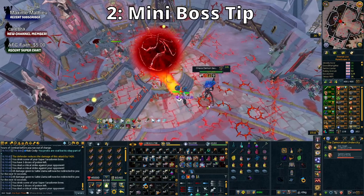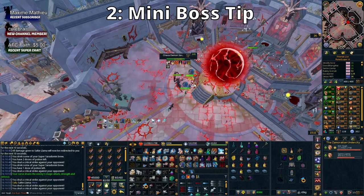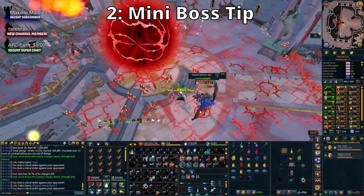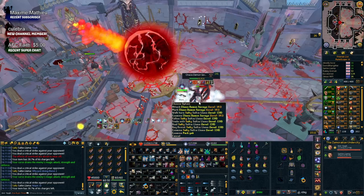We tucked ourselves into this corner here - thanks to Salty Llama who figured this out very quickly. We just tanked the first couple of hits from the circles, and then once that was done we wouldn't get hit by them anymore. As long as you don't run around like a madman you'll be absolutely fine to stand here, DPS the mage down, kill the demon staying in the same place, then kill the mage again and move on. Just keep your health high and tank those couple of hits.